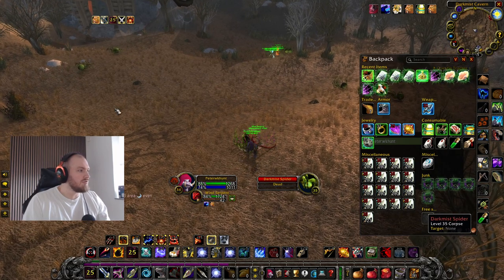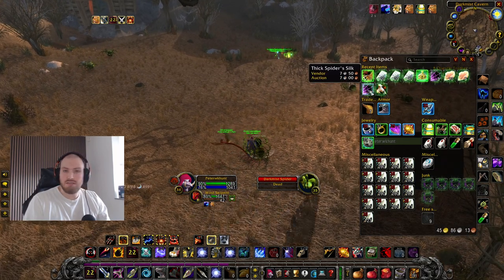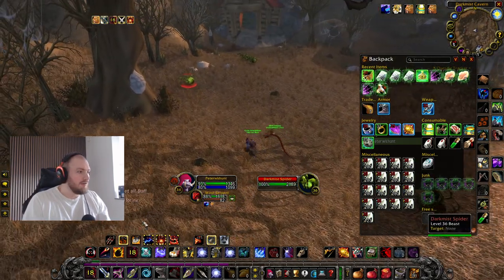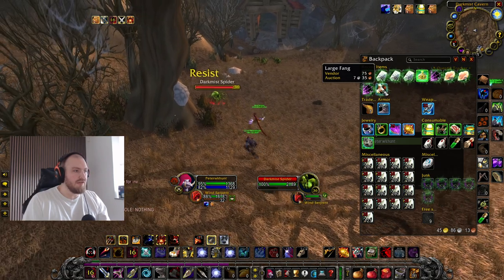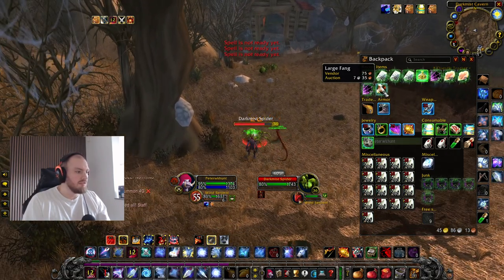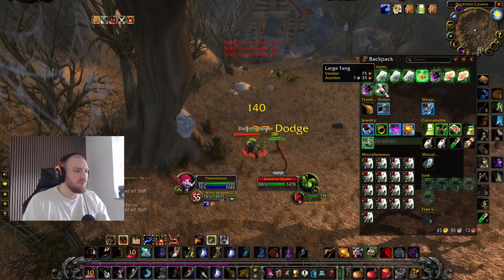They also drop a lot of raw materials like shadow silk, big spider silk, and dripping fangs. They also drop large fang which also sells on the auction house right now for seven silvers, so it's pretty good.